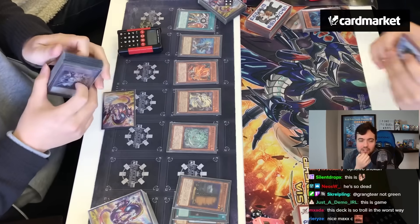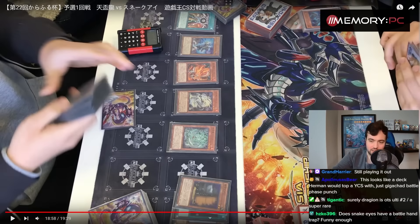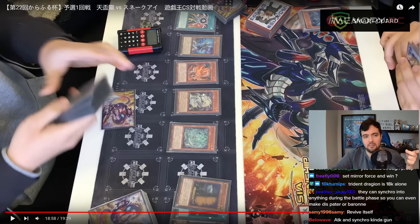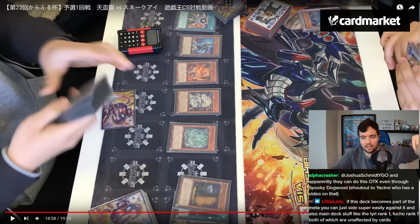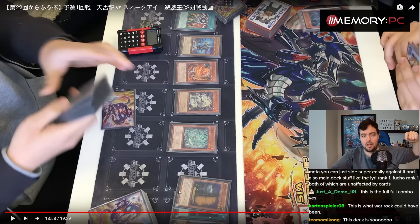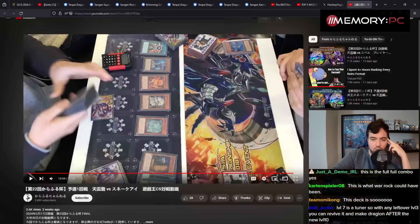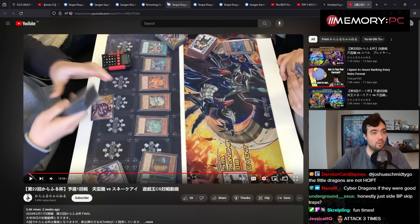This is like infinite damage — how much is this theoretically? 30k plus? That's insane. This is the full combo: make the Level 10 Synchro, then Trident Dragon to pop the Level 10 Synchro and the field spell, doubling Trident Dragon's attack, attack three times with it. Then the other Level 10 Synchro can also come back from the graveyard and attacks twice. The little dragons are not hard once-per-turn — you can quick-effect Synchro and revive them as often as you can.